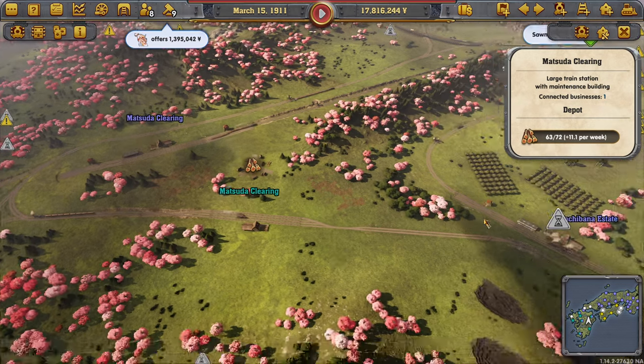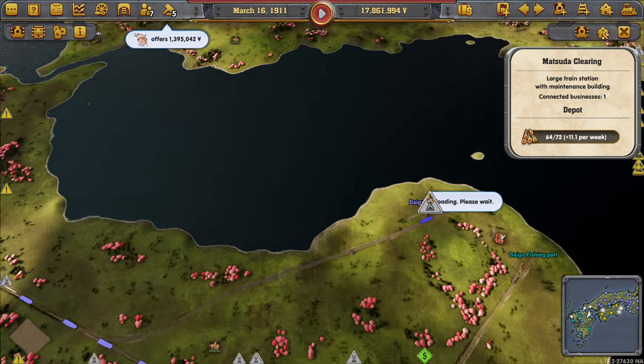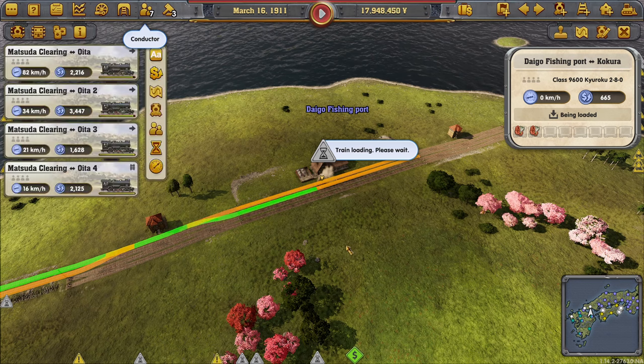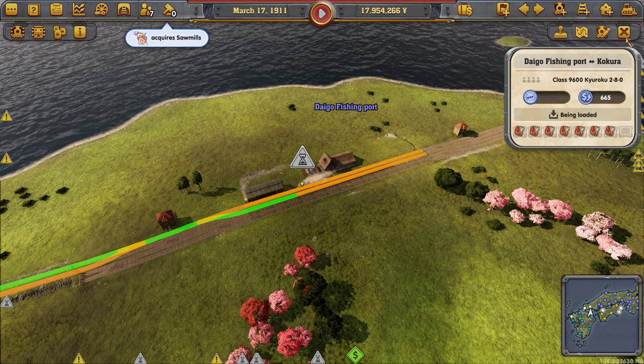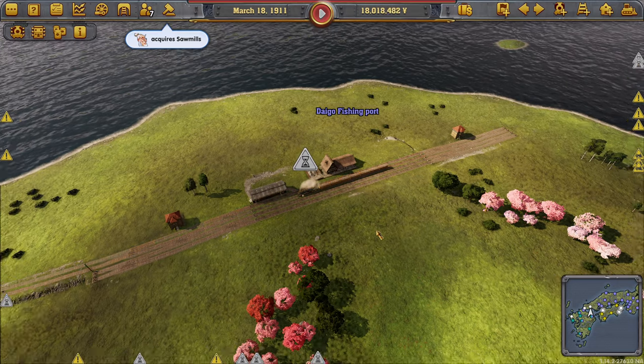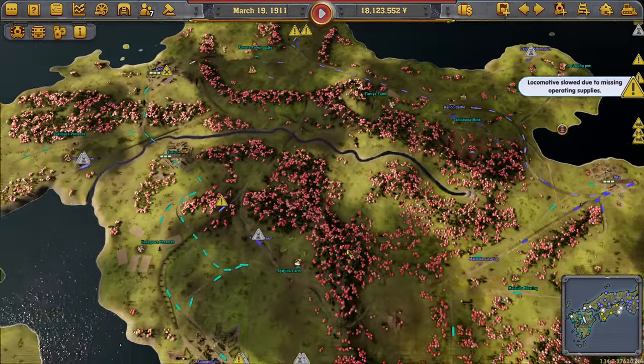I could have sworn that we had repair stations set up. Here we have one at least. You don't have one. You have one. This probably doesn't. Hardly remember building this fish port.